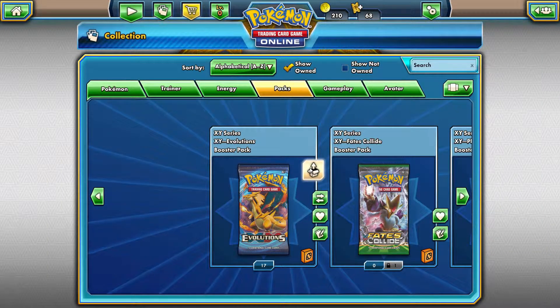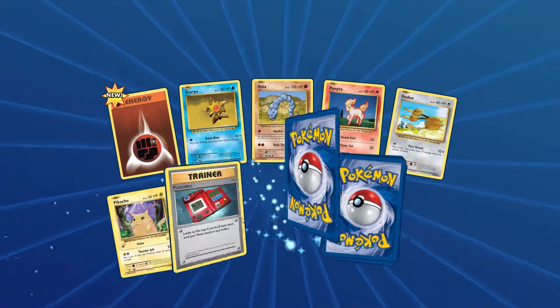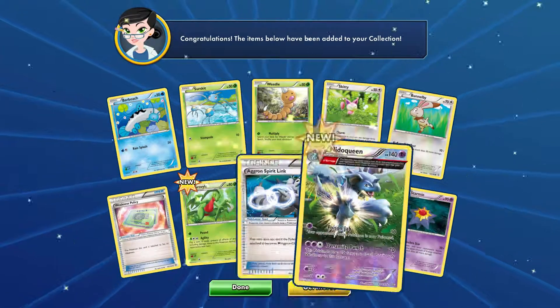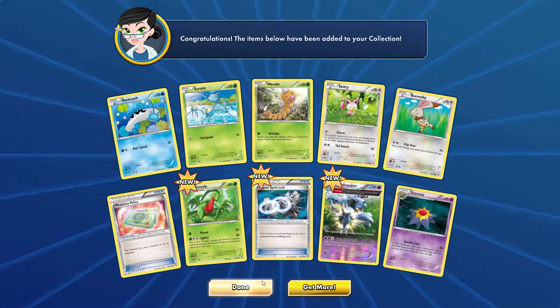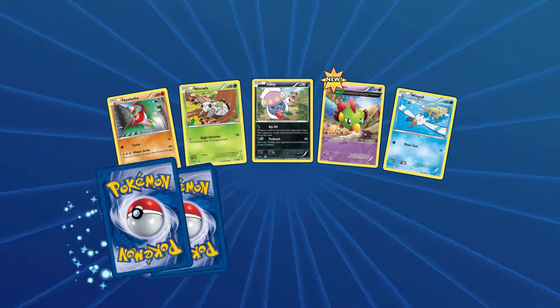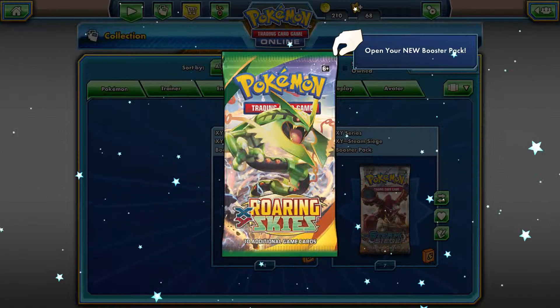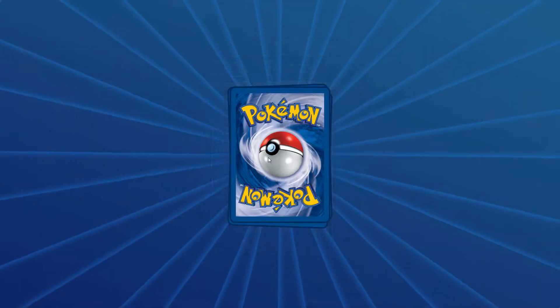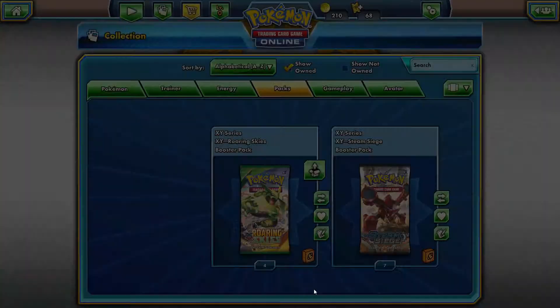Okay let's open the 17 Evolutions now. Let's see if we can get some Mega Pokemon — I want some Mega Pokemon. Mega Charizard would be great. And what do we get? We get a Mega Charizard! Now we just need four more and we can do a deck with him. Another one — another Mega Charizard! And a Break Ninetales — I got two of those now. Two ultra rares in two packs, pretty happy about that.